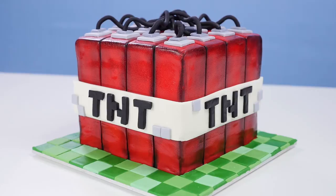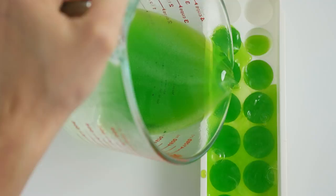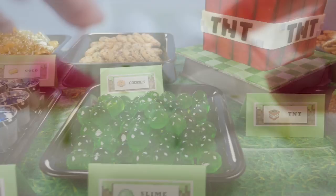Now for the slime balls. All you need to do is make up some jelly or jello using half the amount of water it says on the packet, pour that into a sphere ice cube tray, put the lid on and place it in the fridge to set. And voila — you have green slime balls.